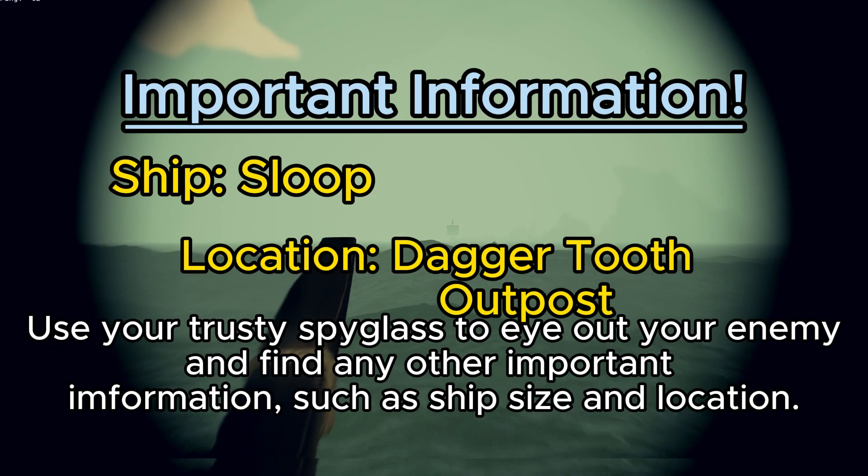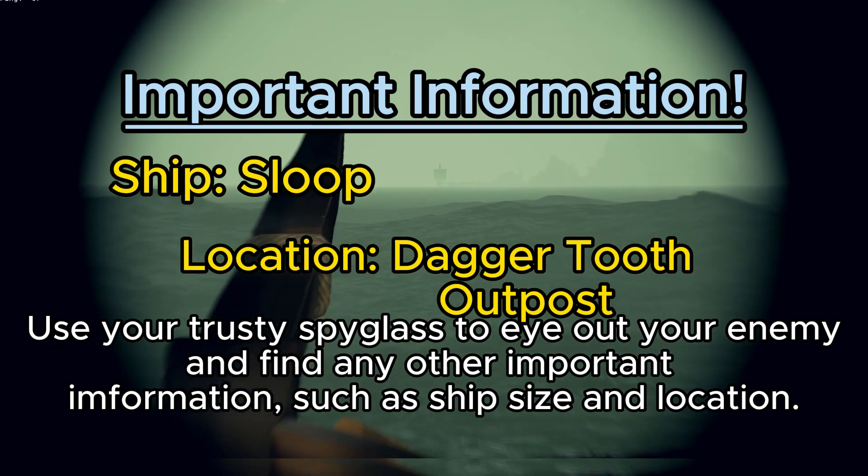Next, take out your trusty spyglass, keep an eye on your enemy, and find what ship it is and where it is located.